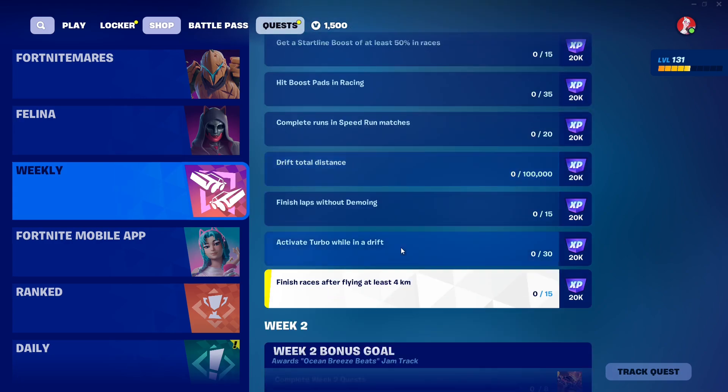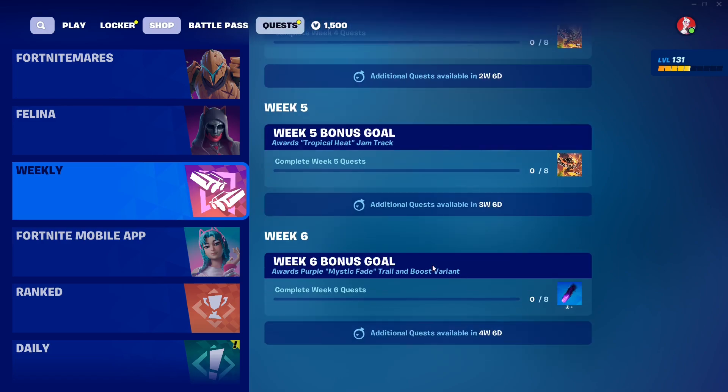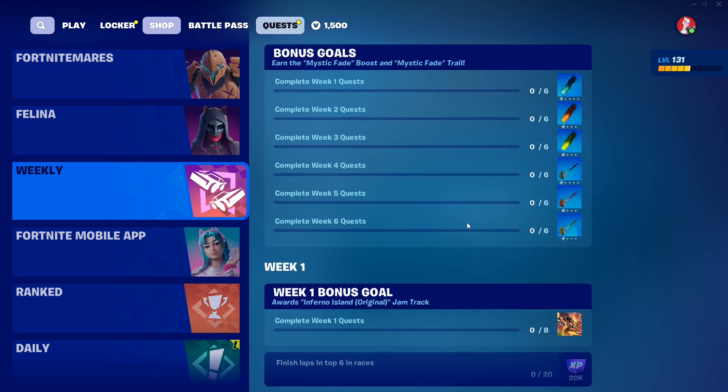This is just Week 1. Week 2 will be available in 7 days, Week 3 in 14 days, so on and so forth — every week that passes, more rewards will be available. The last style you'll be unlocking is the purple Mystic Fade and the purple boost variant. If you scroll all the way to the top, you'll see the timeline for all 6 weeks. With each week we get a new color style — the first week gives you the blue and white one, this one gives you black, red, and orange, this one gives you yellow, and for weeks 4, 5, and 6, you'll be unlocking the other colors for the drift trail.